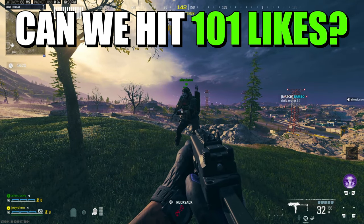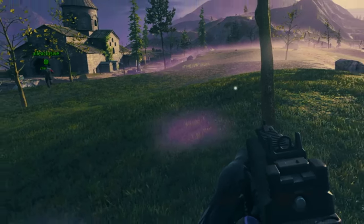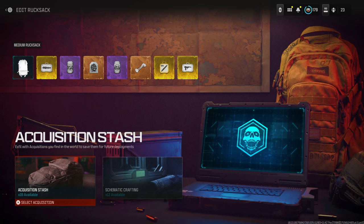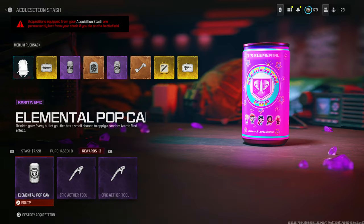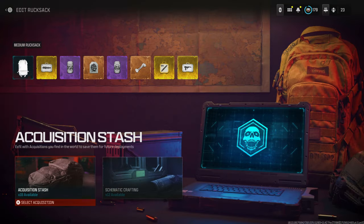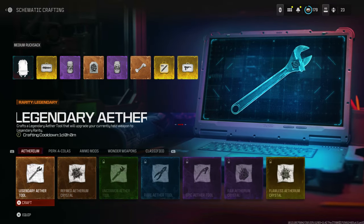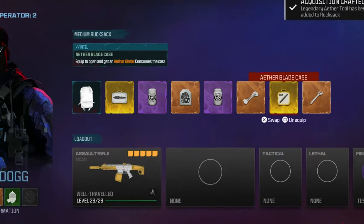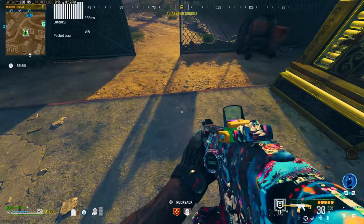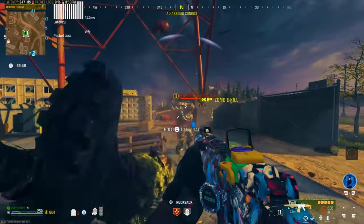Now I'm going to show you how to duplicate your schematics once you've got them — or duplicate anything else with this glitch. Drop into a game of zombies and bring in all the good stuff you want to duplicate into your stash. You also need the exact number of free slots in your stash equal to the number of items you're duplicating. If you're duplicating five items, you need five free stash slots — otherwise some duplications will go missing. Once you've got your stuff, drop into zombies and buy the tombstone perk if you don't already have it. You'll also need an extra thousand dollars after buying tombstone to activate the portal.